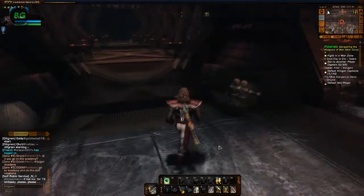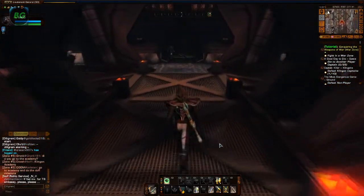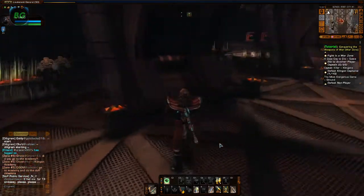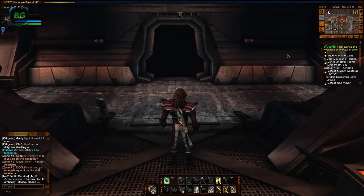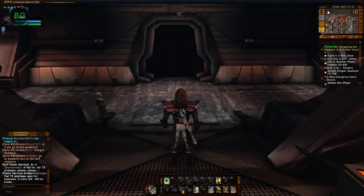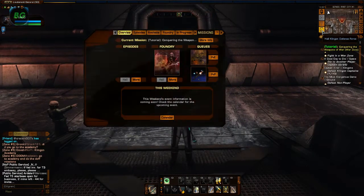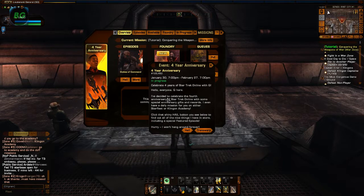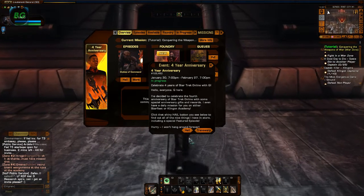Hello everyone! Today I'm going through a 4th anniversary Stowes feature episode. This episode is important because of two things: you can get a Dyson Science Destroyer through it, and also a Dyson Space Set which contains space shields, deflector and engines. So let's go through it.